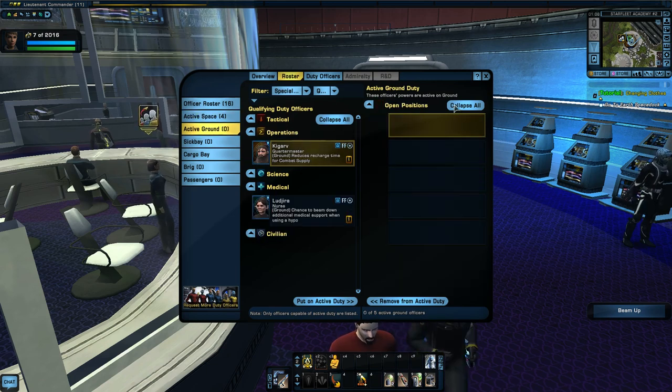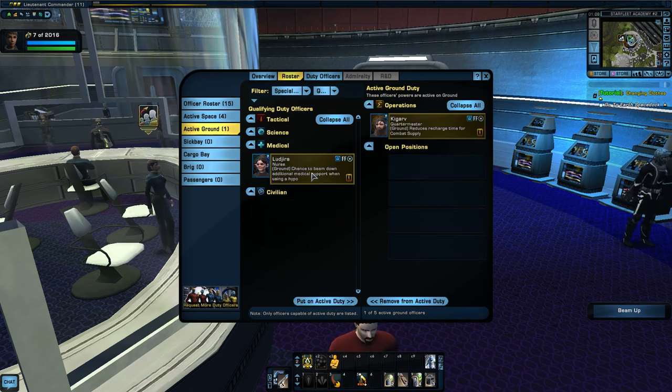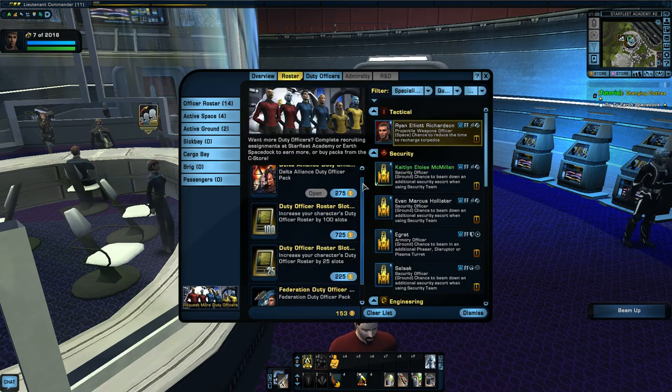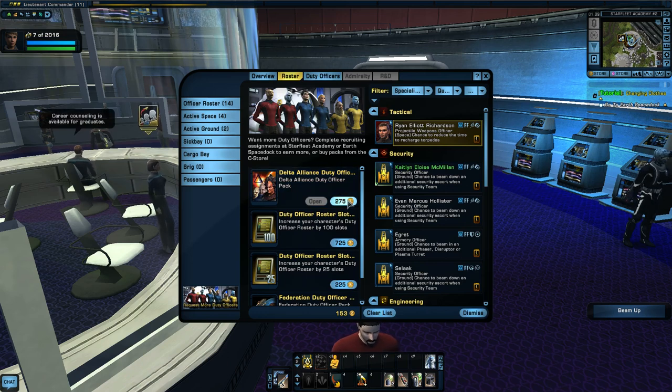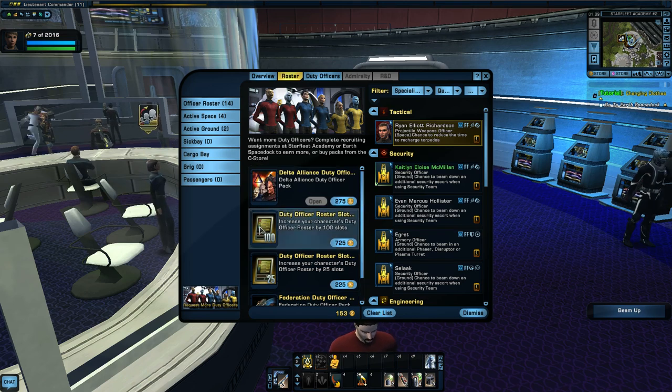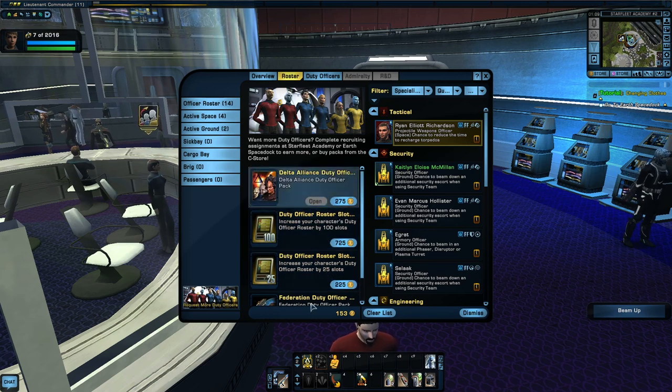We've only got four active space at the moment, but you will get more duty officers through various ways — you'll collect more in the future. On ground we've only got two people. One reduces recharge time for combat supply, the other has a chance to beam down additional medical support. Neither of those are actually going to help me but I'll just put them on for now. There's a button there — request more. You can buy some with money — you can get the Delta Alliance duty officer pack or the Federation duty officer pack, which will give you more rare duty officers. That's something you can do if you want to boost yourself and spend a little bit of money on the game.